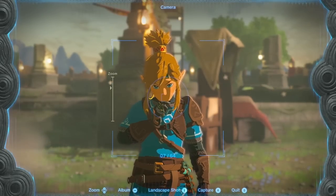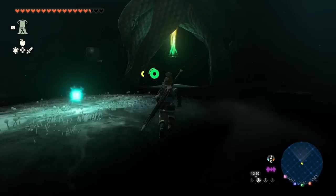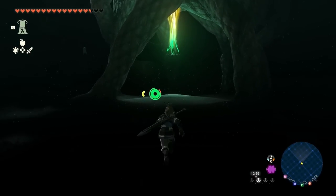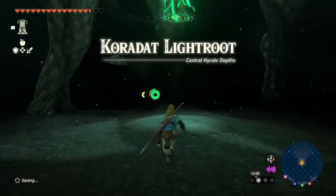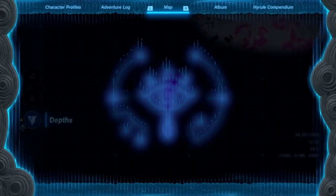However, before you choose your favorite method and try to get all the batteries in this game, a short but very helpful tip. No matter which Zonite farming method you choose, try to activate as many roots as possible during your journey. This way, you will always have a teleportation point everywhere and always know your location.